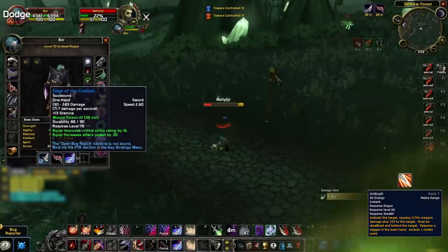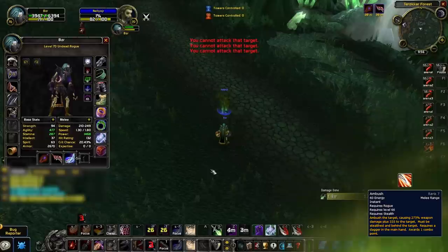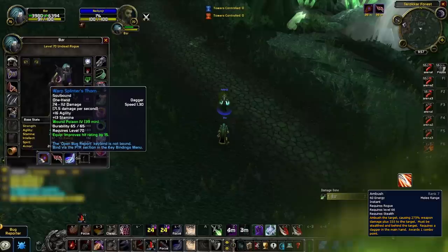And the last tip is quite a niche one but it could win you some games — that's to swap over to a dagger in your main hand to Ambush a target if you believe that damage would finish them off. Again, this is super niche and won't happen often at all, and obviously you only want to do this if it's actually going to be a killing blow. Otherwise, you benefit much more from just waiting out the opener and going for a Garrote or Cheap Shot for control.